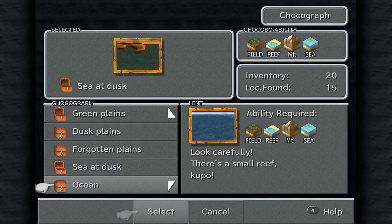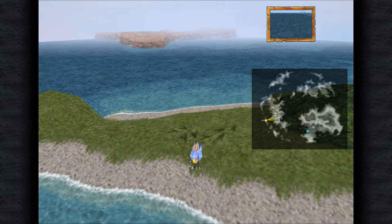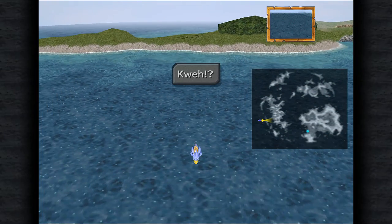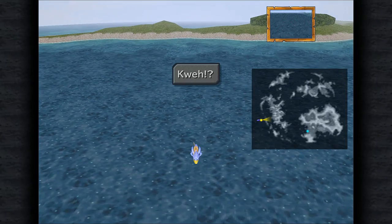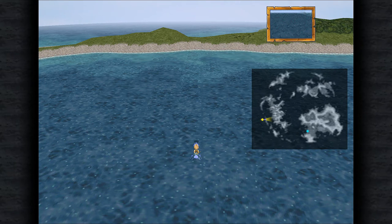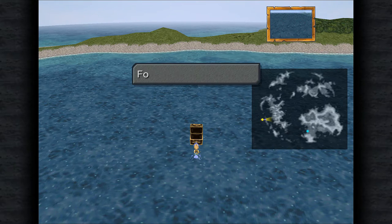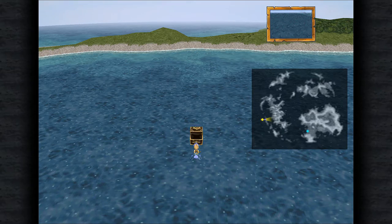Next up is the Ocean Chocograph. Look carefully, there's a small reef. Call a Chocobo near this place. Look at the map - this is where you want to be on an island where there's Chocobo tracks, and then you want to head out a little bit this way and start digging. This one is probably the hardest one because it's literally just a picture of an ocean. When I first did this, I probably actually had to look up a walkthrough back in the day. We get 27 ore, one light robe, one whale whisker which is the strongest racket you can get, and one Alexander card.